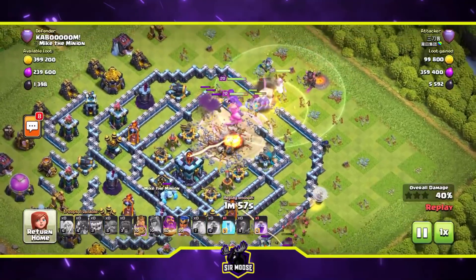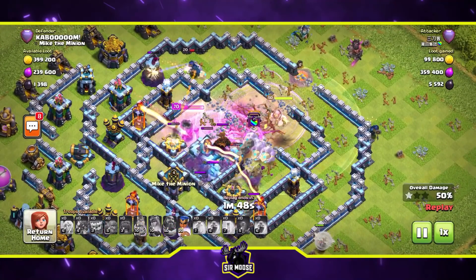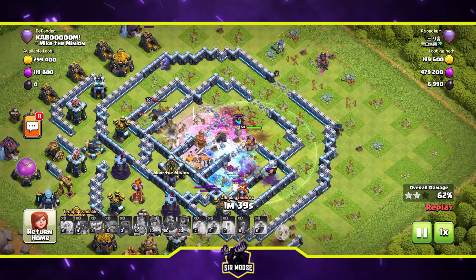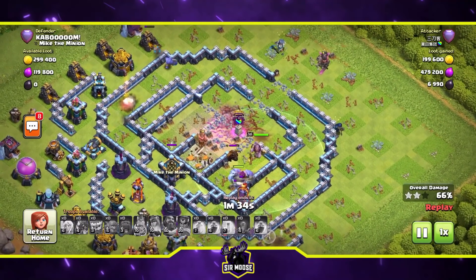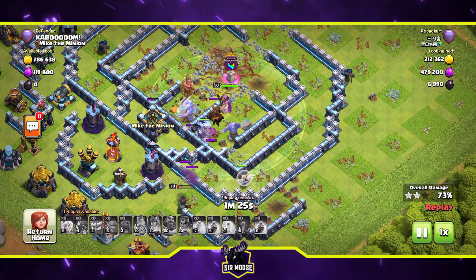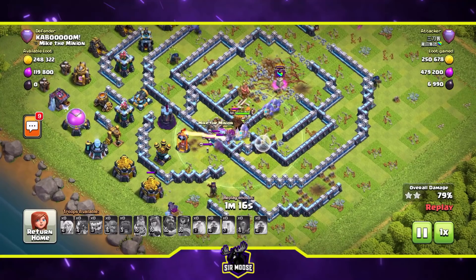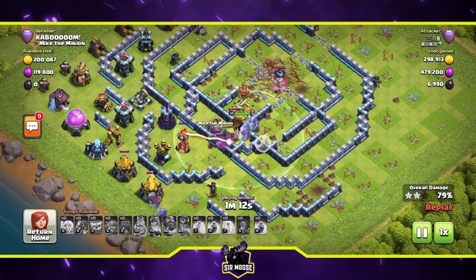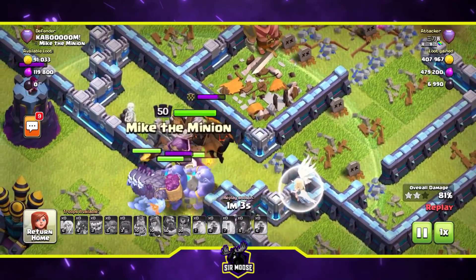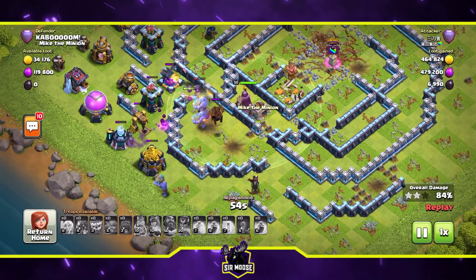The troops are going into the base, the wall wrecker looks okay, pushing through. The town hall is in danger — the wall wrecker has been destroyed and Larry the lava hound and the ice golem are out. Unfortunately the town hall is going to fall — and it's down. A solitary bowler left with three boulders, like a synchronized diving competition. Larry the lava hound is trying his best. The base is in danger — the single target inferno is gone and it's a beautiful looking base.